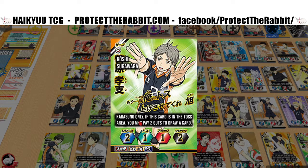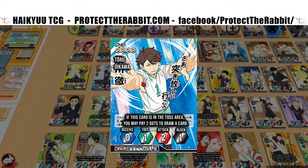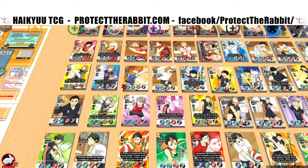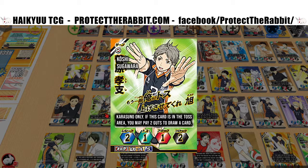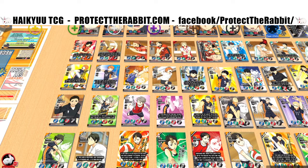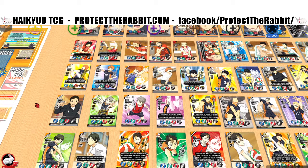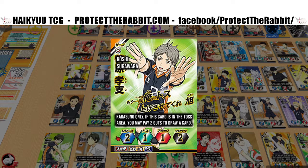Sugawara — this is a Karasuno-only card. In the top left corner of the card it shows the school colors: Karasuno is orange, black, and white; Nekuma is red and black; Seijo is teal and white. If you run a Karasuno-only deck, every player card in your deck has to be from that school. You can't mix in Oikawa for good serves. That only counts with player cards — specials with school pictures don't affect your Karasuno-only deck.